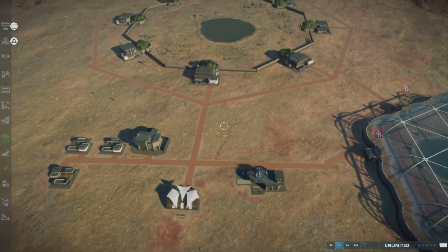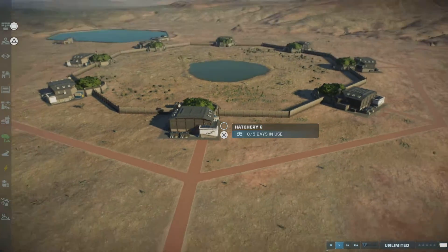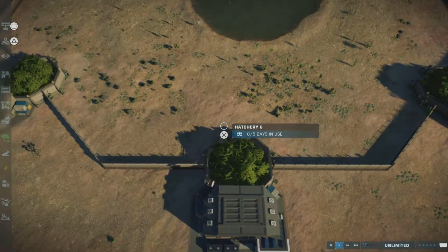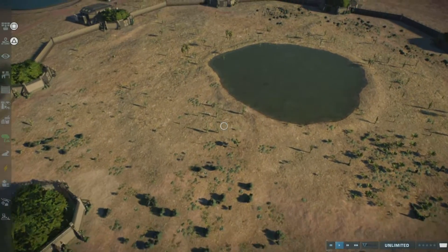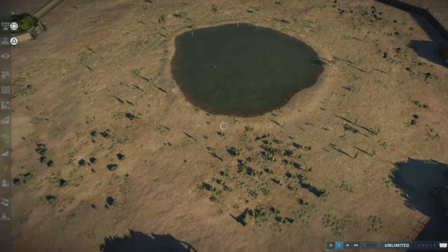Hello and welcome back to Jurassic World Evolution for this really short video. As you can see, the arena is ready. We have all the dinosaurs — we have Apatosaurus in there at the moment, which won't last very long with a bit of food.